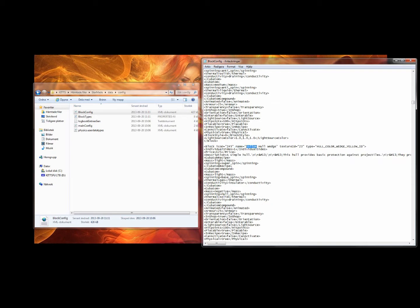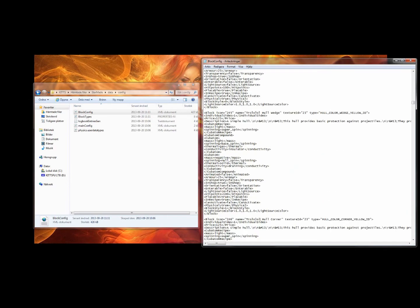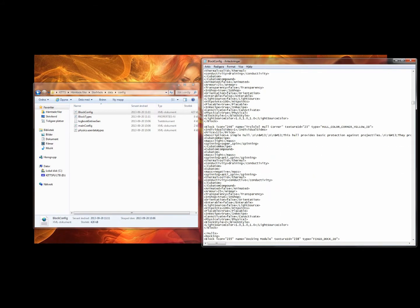We're gonna name this one... This one will be the same. Then we're gonna put the shop price at 10 million. For this one we're gonna put 500,000, and for this one we're gonna put 100.